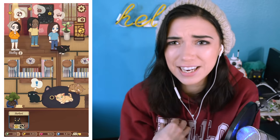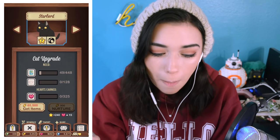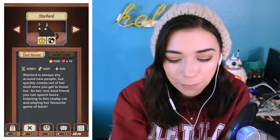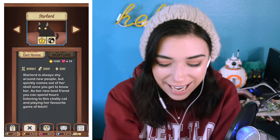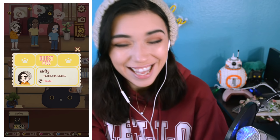That is me in the cafe. If you click me, it says Shelby. And wait — who's that there at the bottom? Star Lord is also in the game! Star Lord is always shy around new people, but quickly comes out of her shell once you get to know her. As her new best friend, you can spend hours listening to this chatty cat and playing her favorite game of fetch. And then if you click me, it has my YouTube channel. We both have the playful traits, so we match personalities. So I can go ahead and give Star Lord over to me.